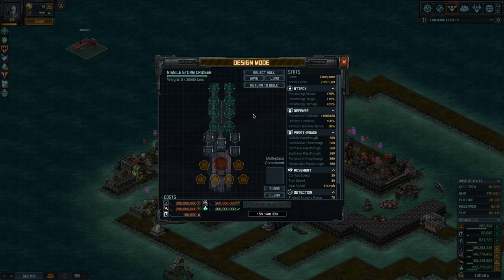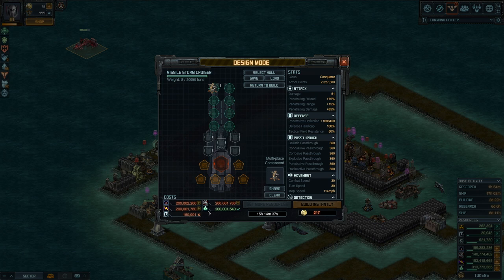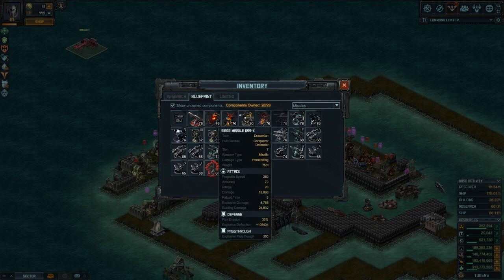First of all, the naked hull takes only 15 hours to build. If you do that in the Conqueror yard it's going to cost you 160,000 titanium. If you don't have that much, build it naked with just a tier one or whatever in the normal yard — less than a day and you don't spend the titanium. After that you only bring it over here for refits.